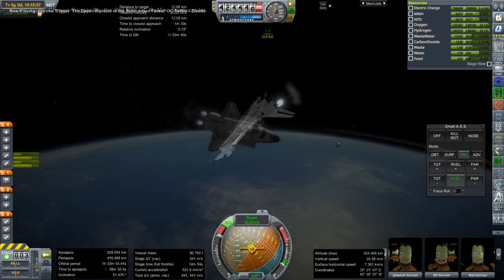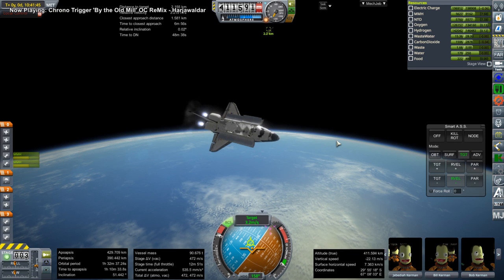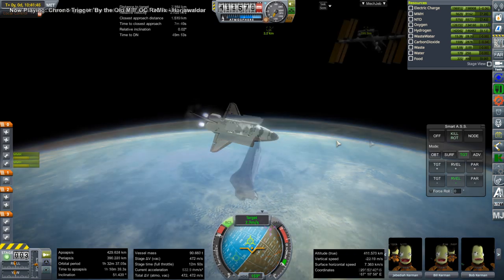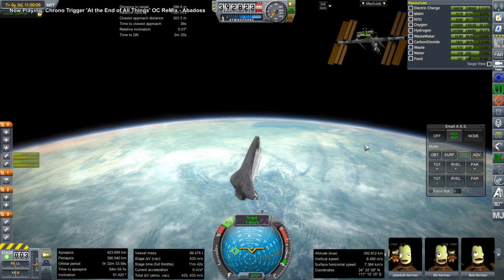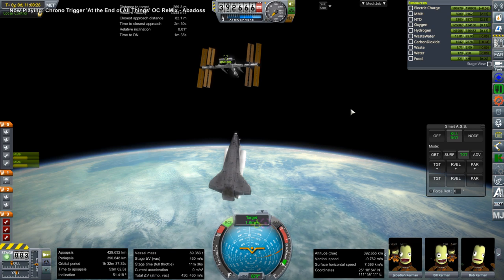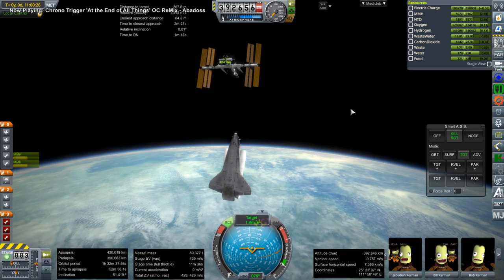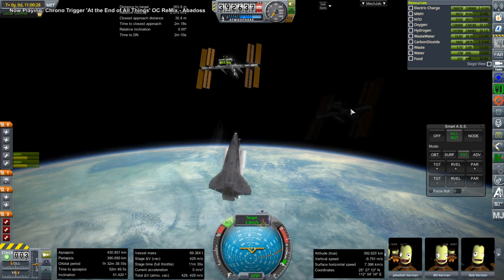Here we are approaching the station doing rendezvous burns with the OMS engines. The Kibo Exposed Facility is actually sort of a series of docking ports for scientific experiments, which attach in CubeSat-shaped boxes.